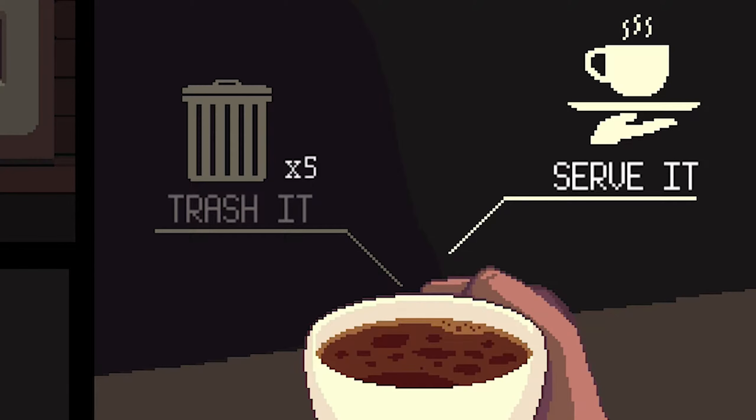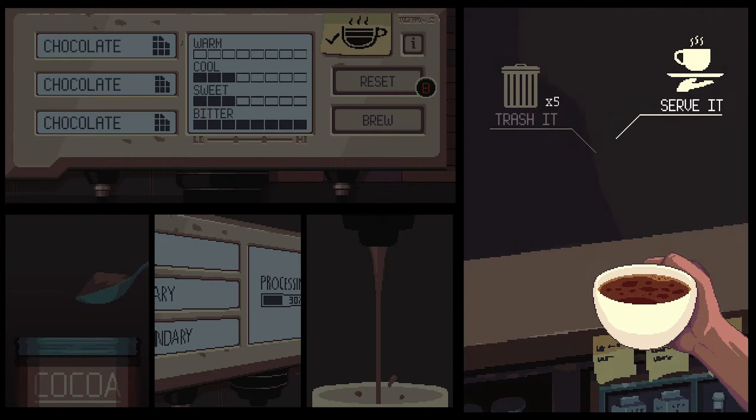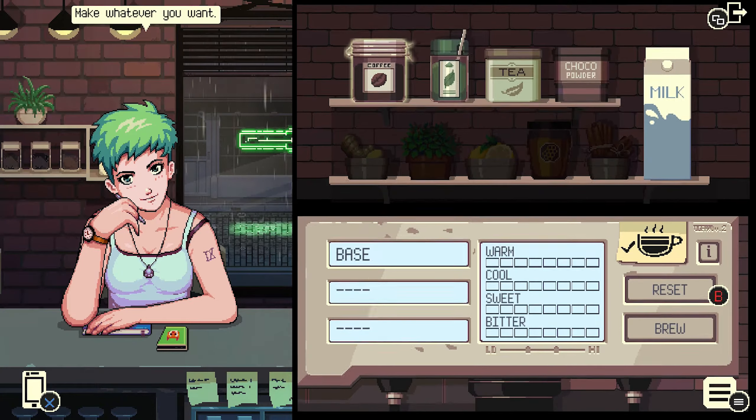There's a hard limit of 5 trashings per day or level, but you can reload and do it in one day, or use 5 per day as you play the story to keep moving forward. Make sure that after trashing 5 drinks, serve the 6th drink to make sure it registers the trashings.